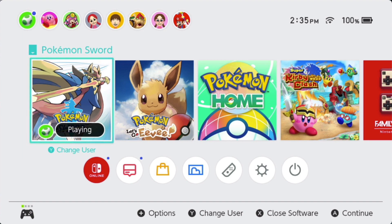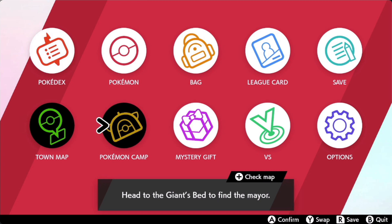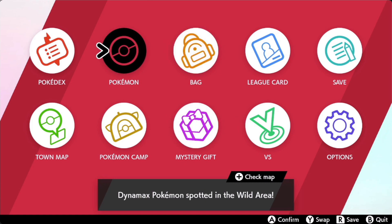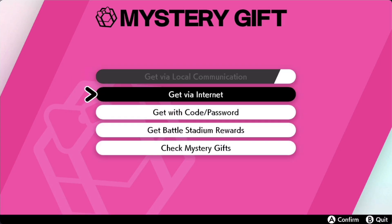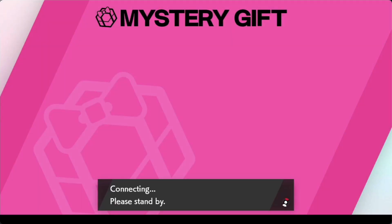You can either get your Pokémon Pass and get your code, which is how I'm doing it, or you can subscribe to a newsletter and they'll email you the code. I did the Pokémon Pass method — I could probably do a tutorial on how to do that if you're interested. So now I'm going to go to Mystery Gifts, then you want to go to 'Get with Code/Password'.